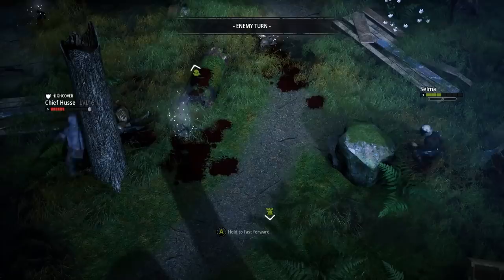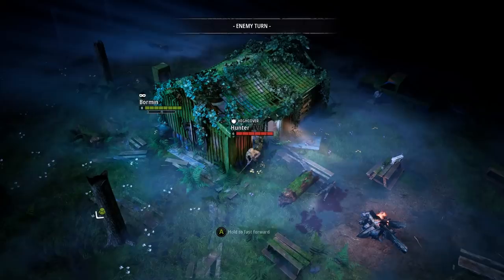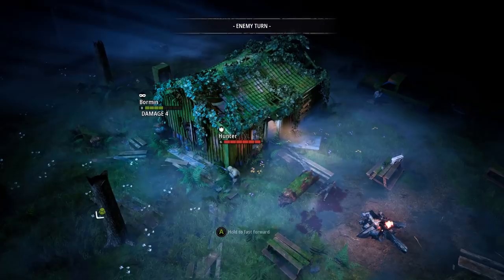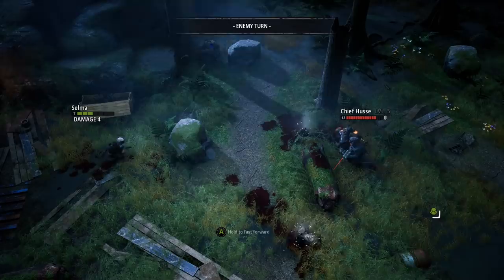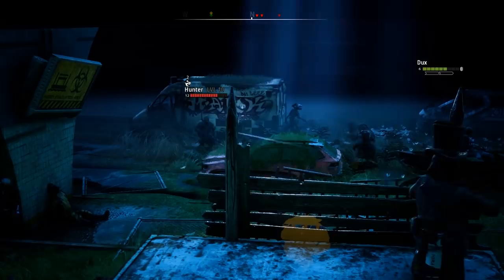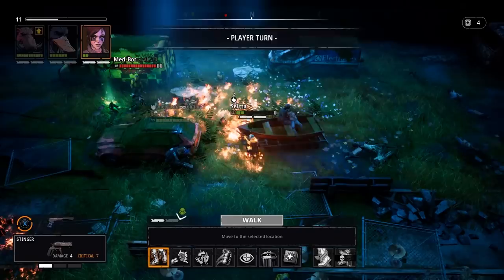In case it isn't clear, Mutant Year Zero is very hard. Even on normal, the lowest difficulty, you'll likely lose a lot. To win, you need things to go right most of the time, but they don't always. Just like in other similar games, someone on your squad might miss a high percentage shot, or an enemy will use an unforeseen ability to mess up your plans. As with most great strategy games though, winning makes you feel smart. Pulling off a plan that deconstructs all of an enemy's advantages and leads to a decisive victory feels very good.